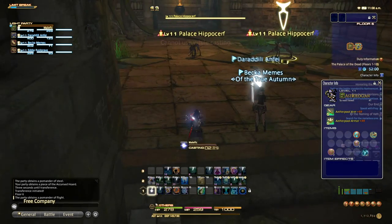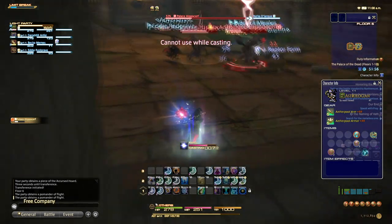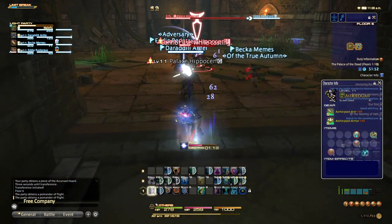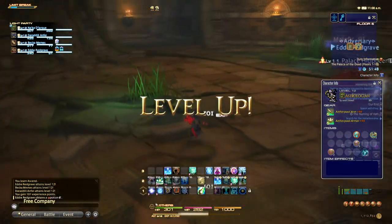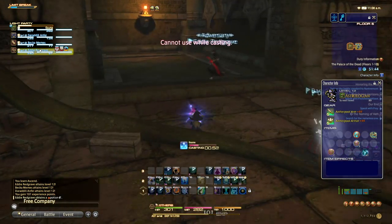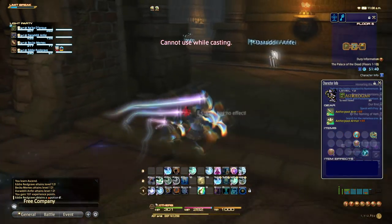The benefit of those sacks is that you can get glamour pieces, which are very nice aesthetics and tend to sell fairly well on the marketplace. You can also get materia, random junk items like fireworks, and other fun things.